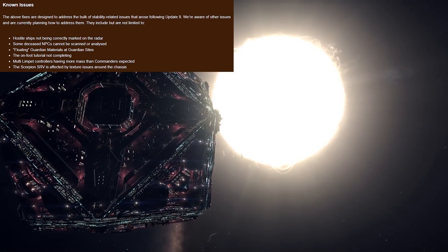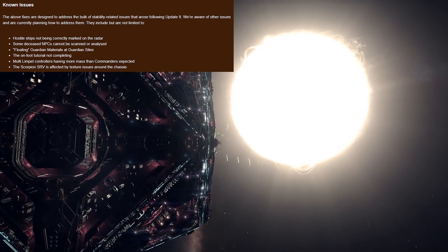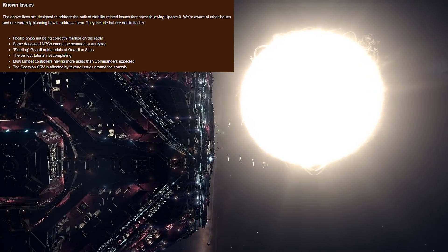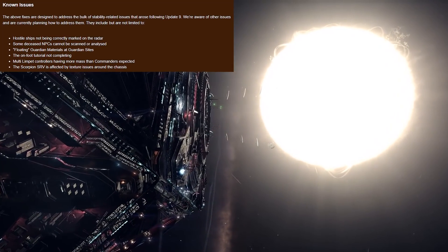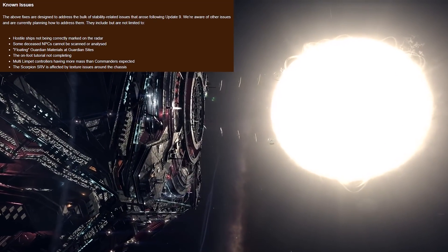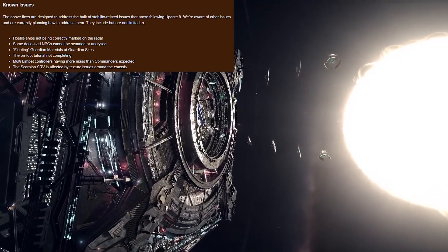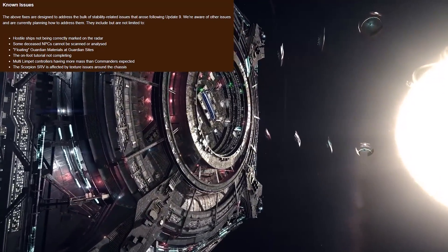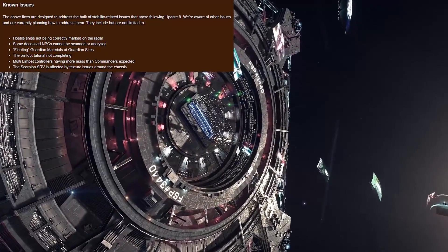Multi-limpet controllers — the new limpet controllers introduced — have more mass than commanders expected, and these are very, very heavy indeed. The question is: did Frontier intend to give them the current weight, meaning it's simply more than commanders expected? Or is it a bug and therefore unintended? Either way, it's something that does need to be addressed.